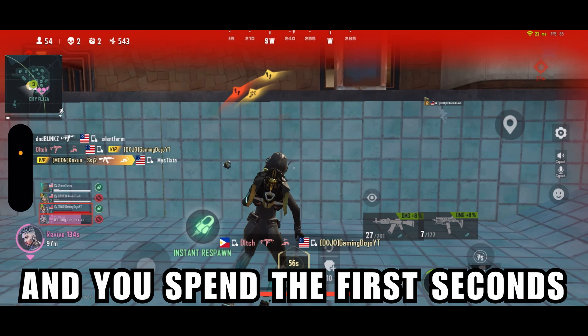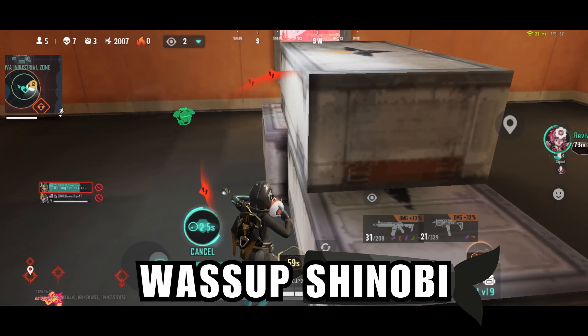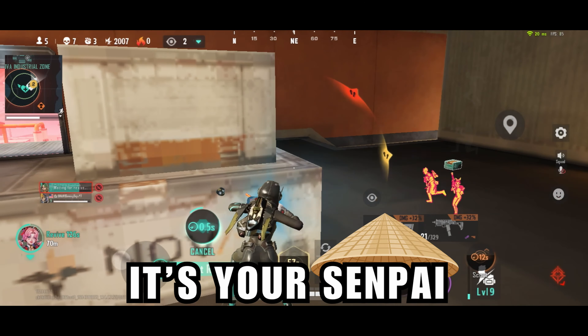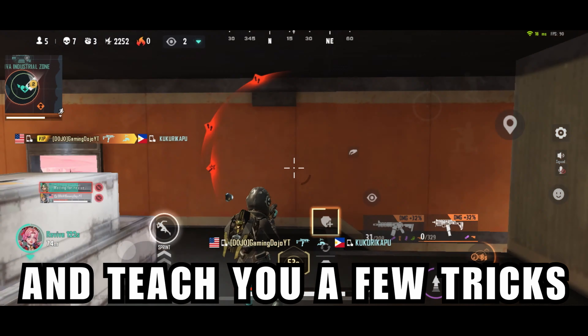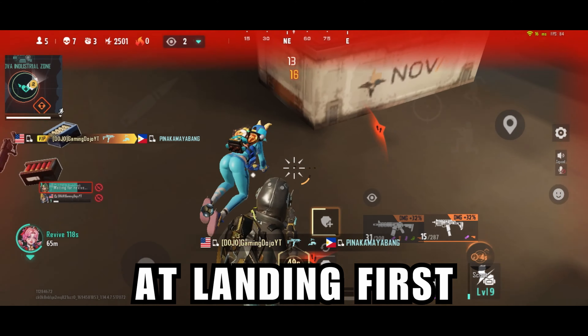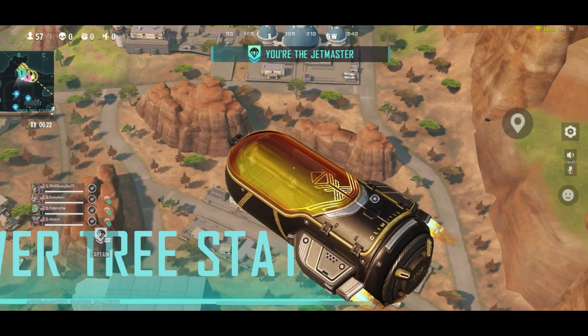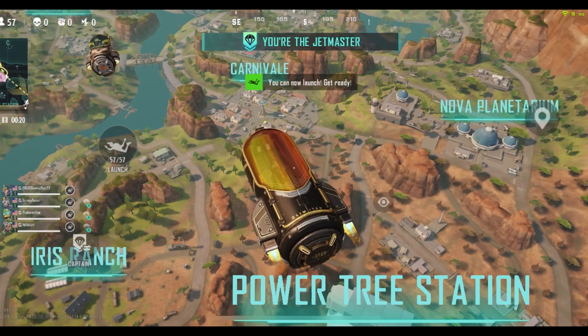I'm sure we've all been here before — you wanted to do a hot drop but by the time you land, all the enemies already have weapons and you spend the first few seconds of the match either picking up scraps, running, or respawning. What's up Shinobi, kamusta — it's your Senpai Gaming Dojo. In this Farlight 84 video, I'm gonna show and teach you a few tricks that'll get you from landing last to having a better chance at landing first.